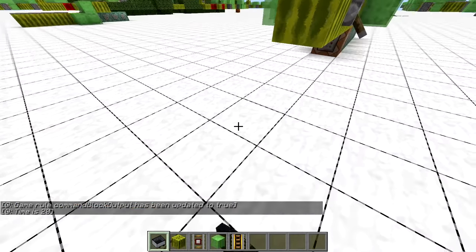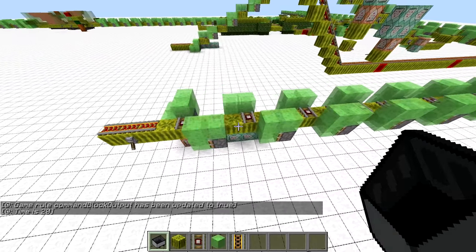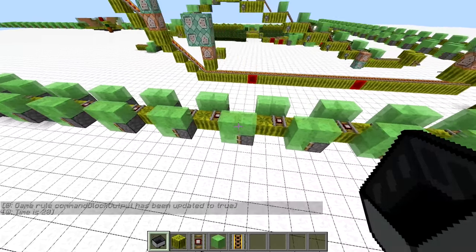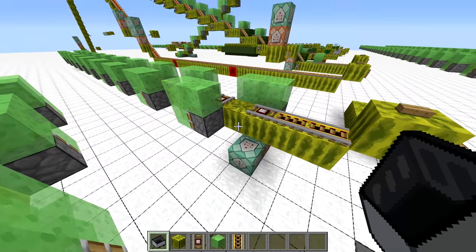What struck me the first time I saw this was not the speed of this contraption — there are other piston bolt designs that can do 30 blocks per second — but the ease of connecting it with a regular rail system, making it a very fast and robust combo.